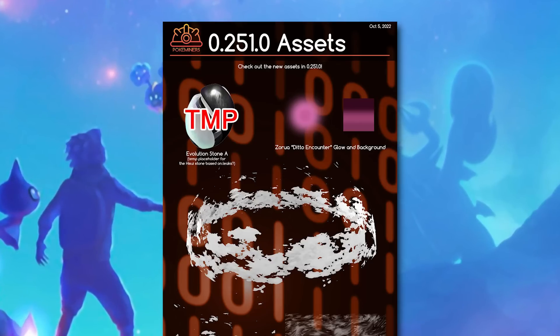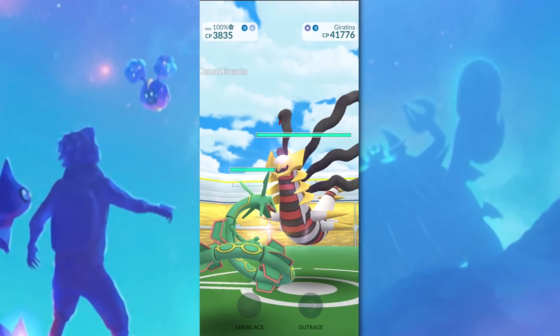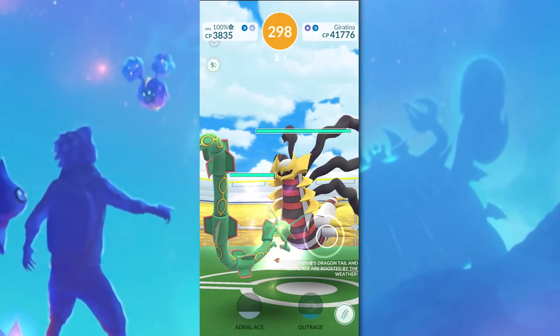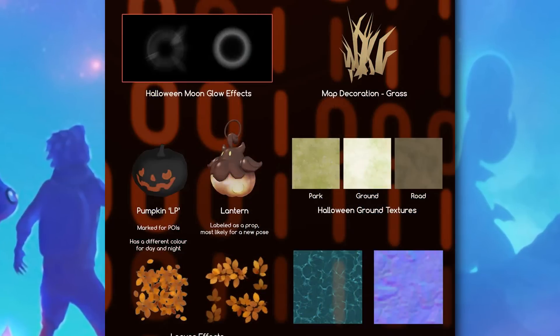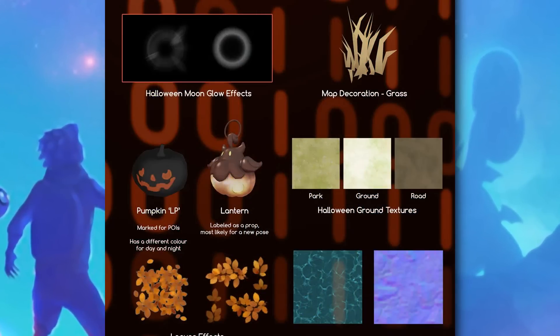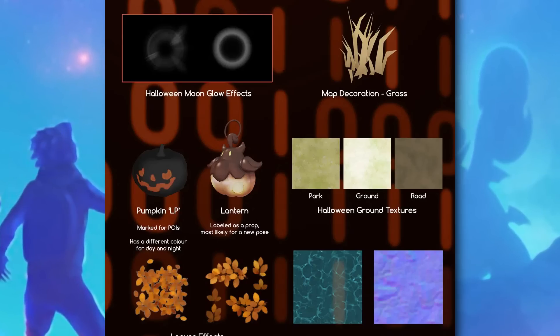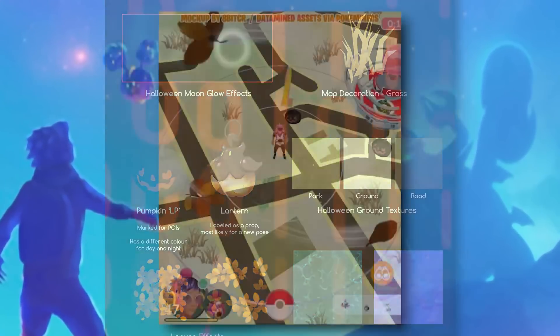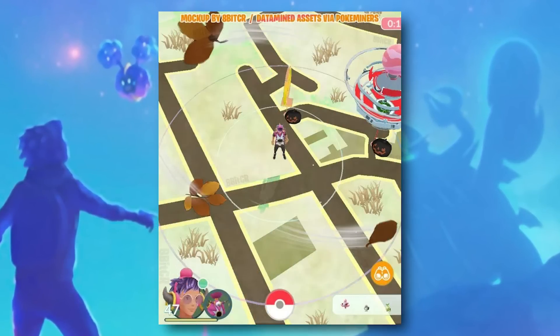As per tradition, the Halloween event is typically one of the biggest in-game events of the year, and it looks like this year might be the biggest of them all. First off, it looks like Niantic is going to temporarily change the look of the in-game map for this event. Some of the datamined assets are actually map assets, and it looks like they are Halloween themed. Take a look at this mockup by Reddit user 8bitCR of what these assets could look like in-game.